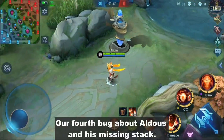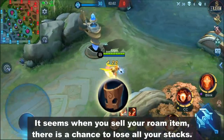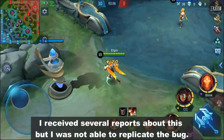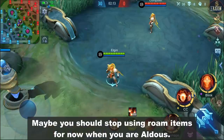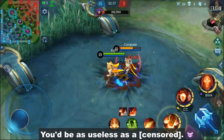Our fourth bug is about Aldous and his missing stacks. It seems when you sell your room item, there is a chance to lose all your stacks. I received several reports about this, but I was not able to replicate the bug. Maybe you should stop using room items for now when you're Aldous. Imagine losing stacks in the late game — you'd be as useless as a feeder.